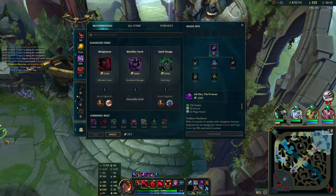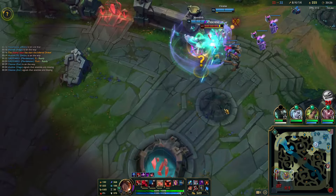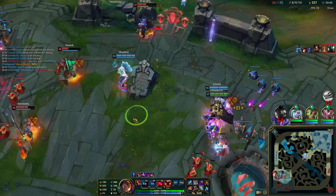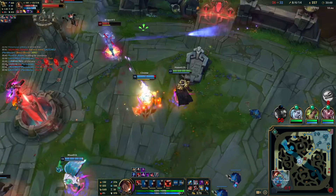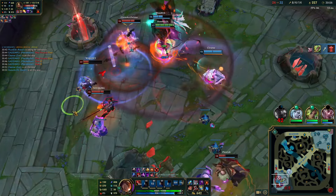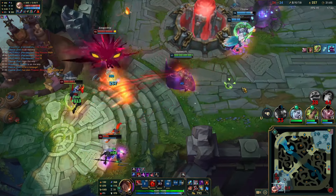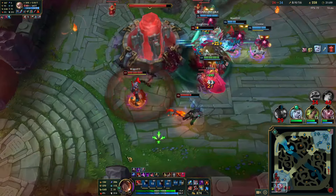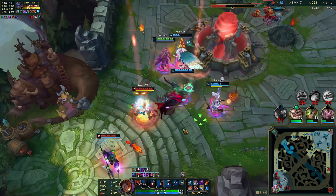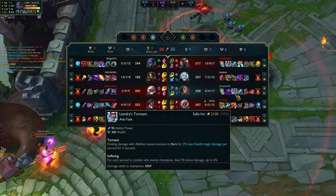I'm gonna drop down to bot to make sure the wave is pushed — so if they ace us in mid lane, they can't just TP to the bot wave and end the game. Then I can just use the TP when my team needs me. I'm trying to fish for an E, and MF steps up a little too far — we catch her. She's the priority target, so just ult here and run in. You can see just how potent this Rylai's first is — it's super cheap, you get it early, and you can just dominate people so hard with the slows.